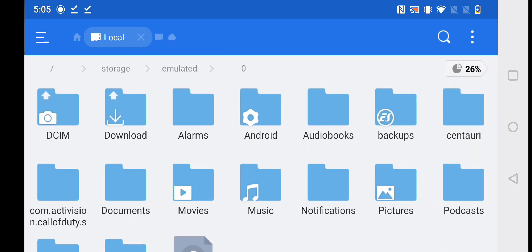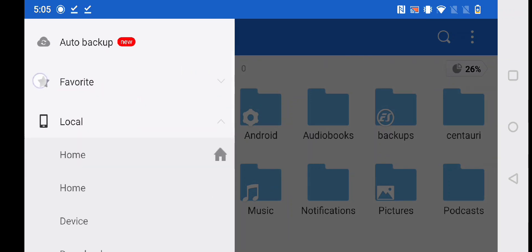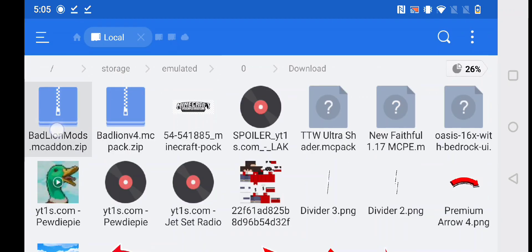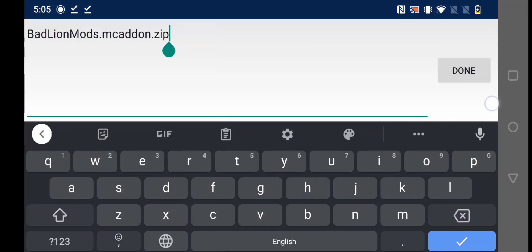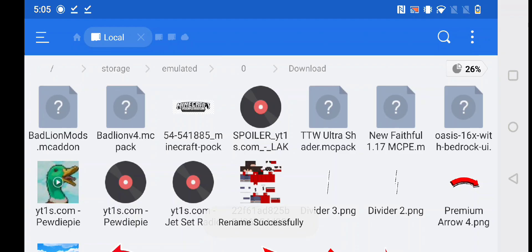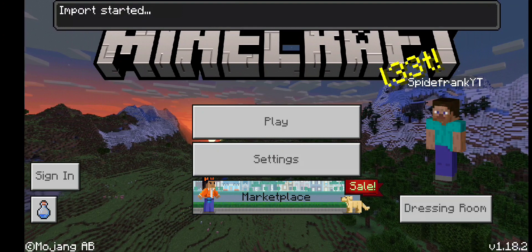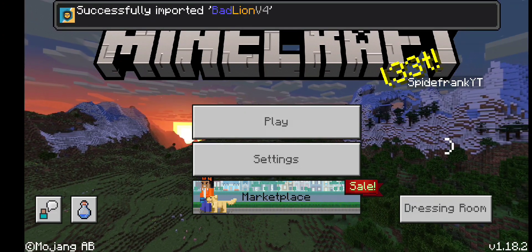After that, go to Home, then Internal Storage, then the Downloads folder. You need to rename both texture packs. After renaming, open one of the texture packs first — let's open the MCPack first. It should say 'Import Started.'